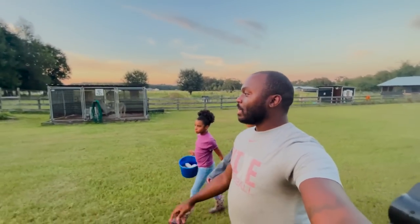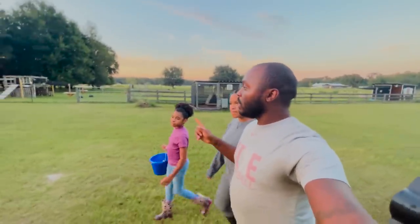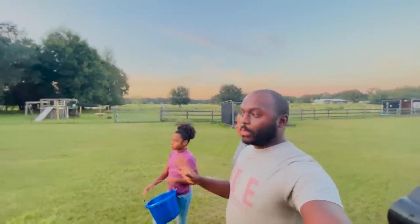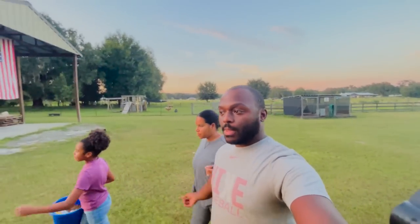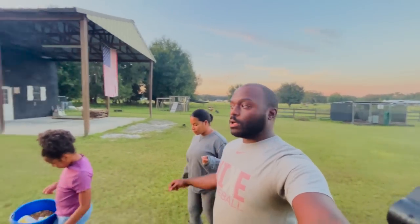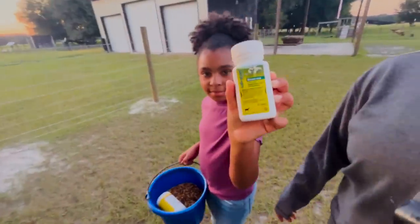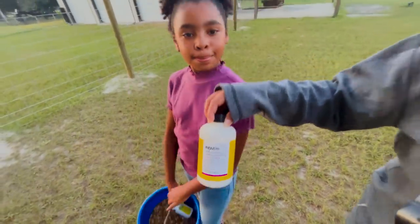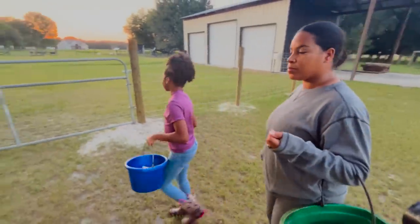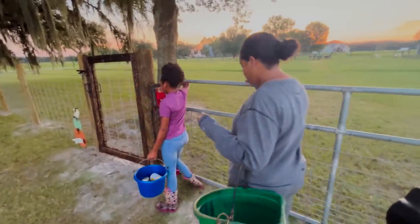Today we have to check on the goats — that's what we're on the way to do right now. Then we're going to de-worm the baby goats, the doelings. And then we're going to take some time to talk about our chicken coop plans. We use two de-wormers: Safeguard and Valbazen, to ensure the goats are covered against different possible worms.